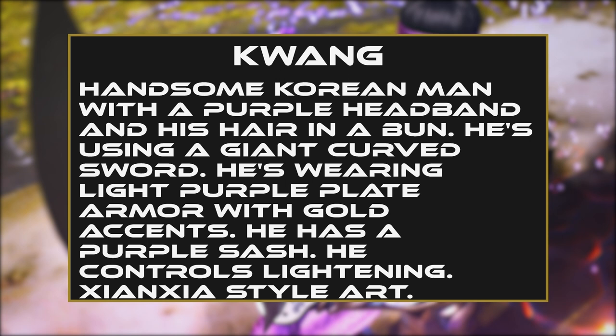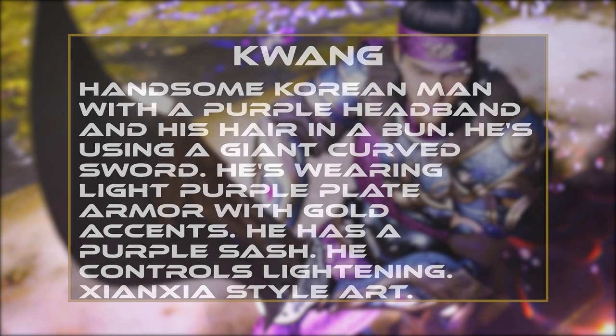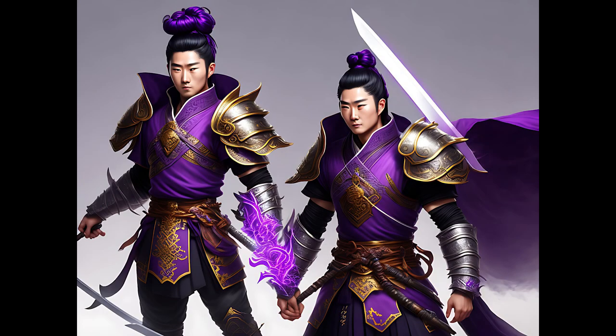Handsome Korean man with a purple headband, his hair is in a bun. He's using a giant curved sword. He's wearing light purple plate armor with gold accents. He has a purple sash. He controls lightning. Zian Zia style art. I felt that Kwang came out pretty good first go around, so we really didn't mess with him too much.